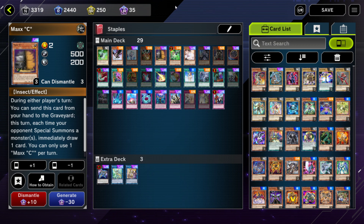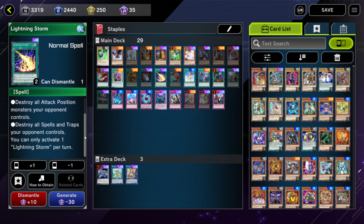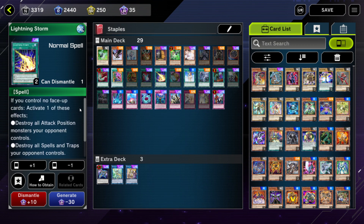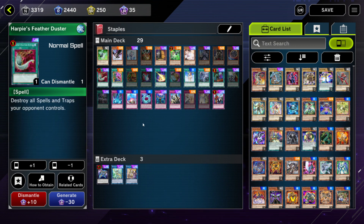Let's take a look at some other important cards. Lightning Storm is definitely one of them — again, it's one of the cards you get one copy of with those special packs. It's pretty much Raigeki and Harpy's Feather Duster in the same card, except you have to control no face-up cards to activate it, so it's good when going second. Harpy's Feather Duster is also very good going second, particularly if you're playing a deck that's vulnerable to a lot of spell and trap cards — pretty much any combo-based deck.